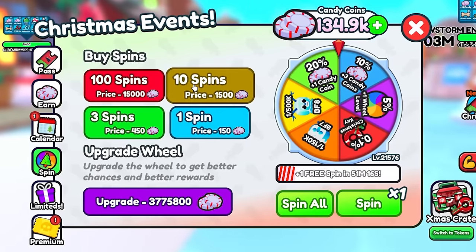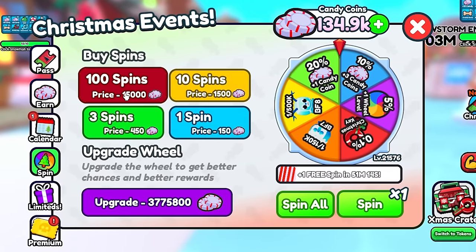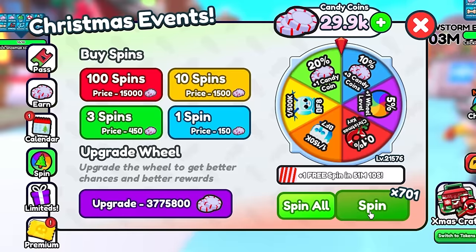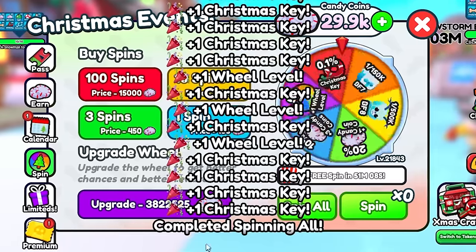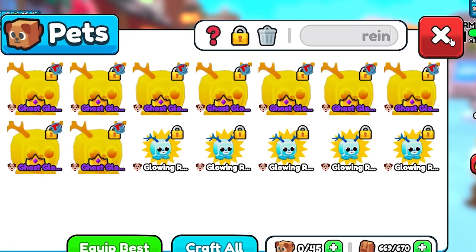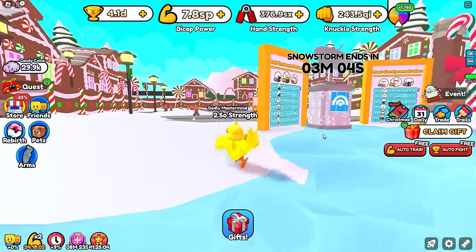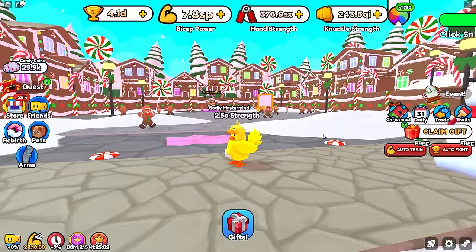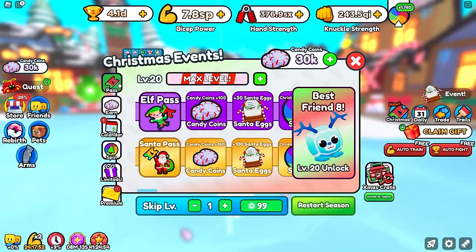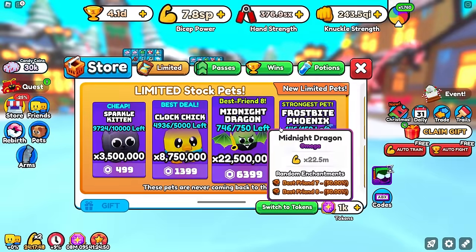Does that mean they also adjusted the price of spins? No, the price of spins is the same, which is incredible, because with these 700 spins I'm probably gonna get myself — no way! We actually didn't get a glowing reindeer. But yeah, the Christmas event has one week left, and it's funny because we're well into January, so go burn those coins, go have a ball, make sure you've cleaned everything on the pass.